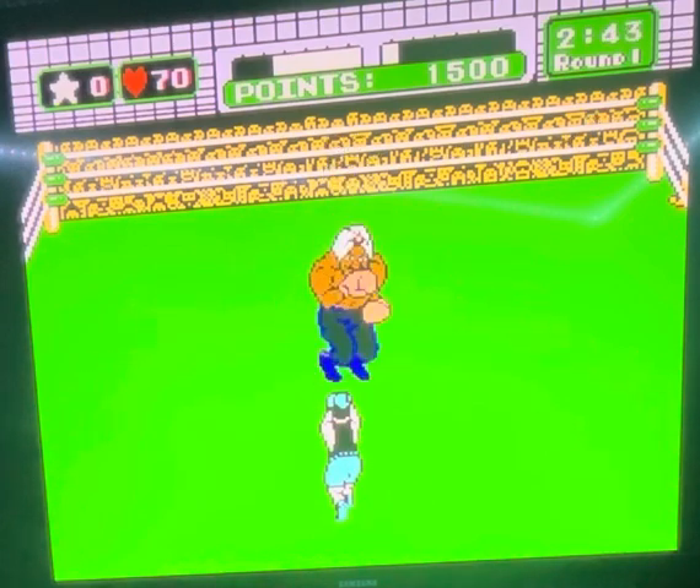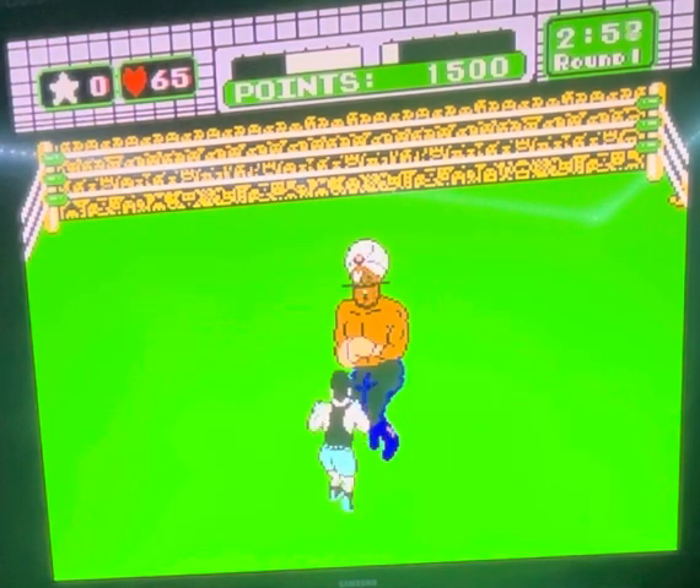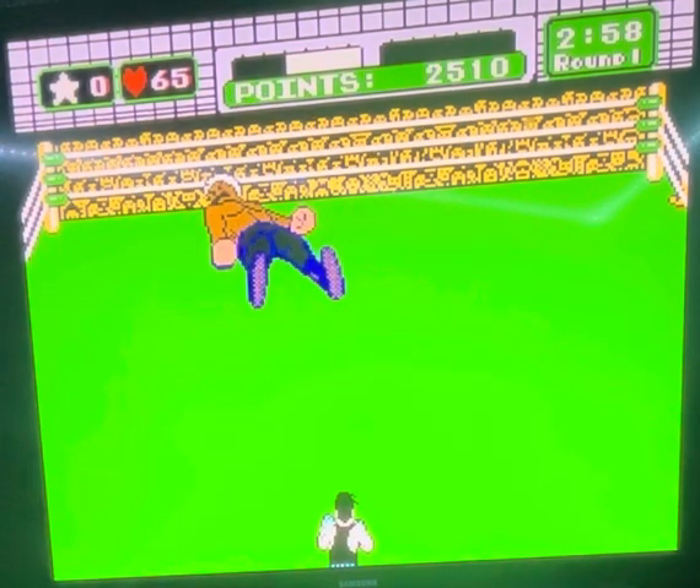He goes to the super move. You're going to hold block. When he hits you, do it again — just keep holding block. Then uppercut, and it automatically knocks him down no matter what.